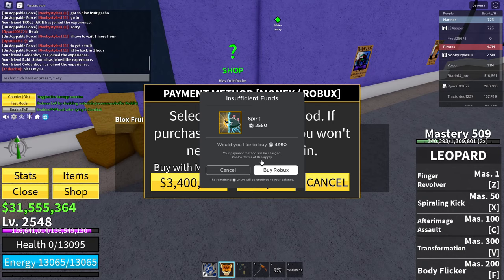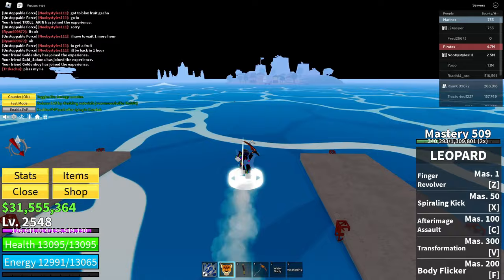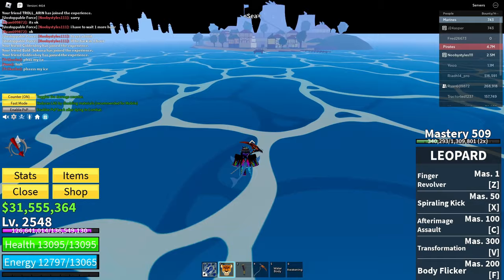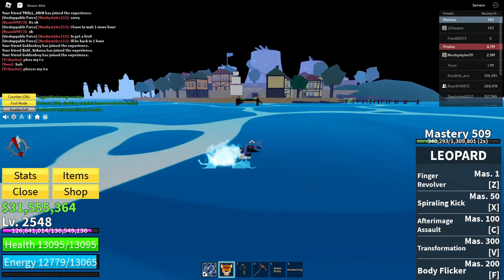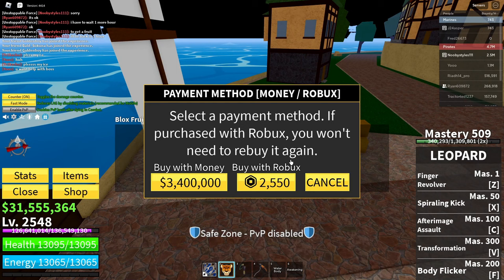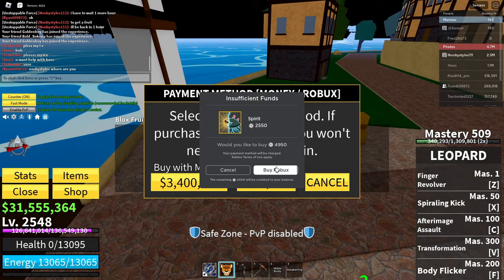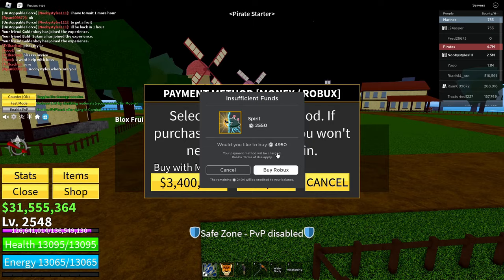After that, do the same thing at the Marine Starter Area. Go to the Blox Fruits dealer there, click on Continue, click on View on the Spirit Fruit, click the Robux icon, wait until the popup appears, click Cancel, open it up super fast, and reset your character. Wait until you respawn in the Pirate Starter Area, then click Cancel, Cancel, Exit, and click on the black box.